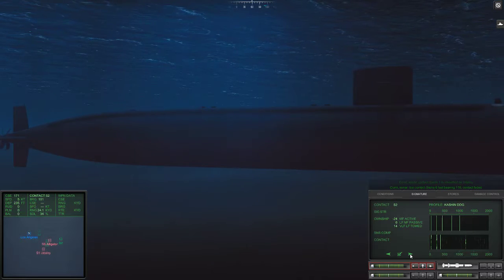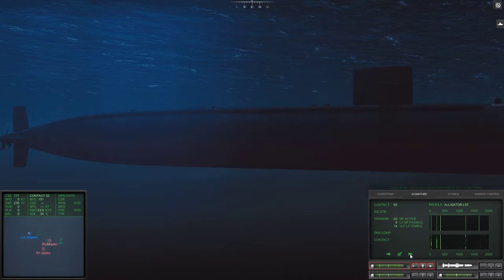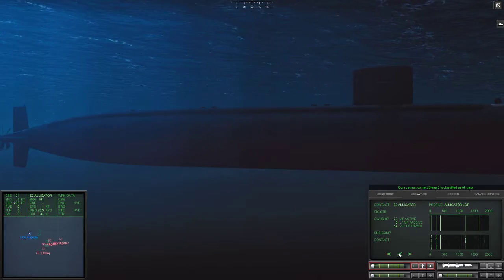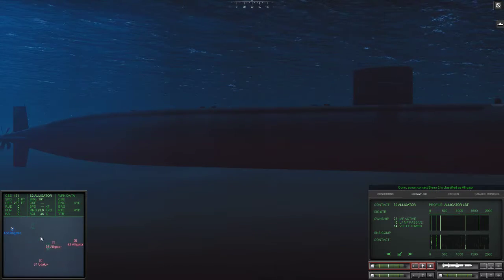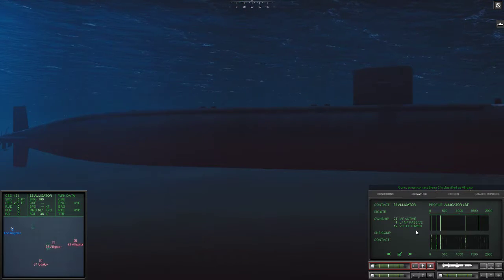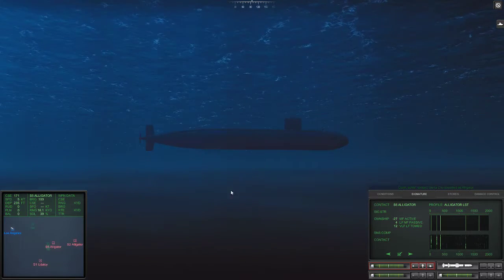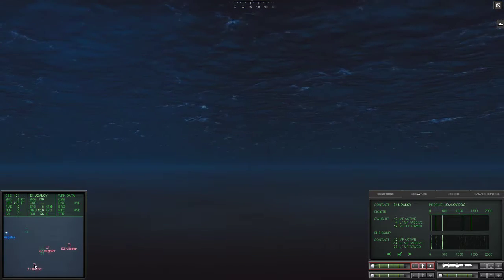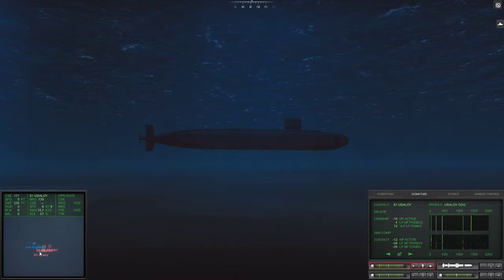S2. The escorts are what I want to take out first. That looks very close — another Alligator. Those are big, noisy ships. I'm suspecting Sierra 4 and Sierra 6 are the ones that have just faded out. Let's do this: 39%, 35, 39, 55. Just stay on course like this.